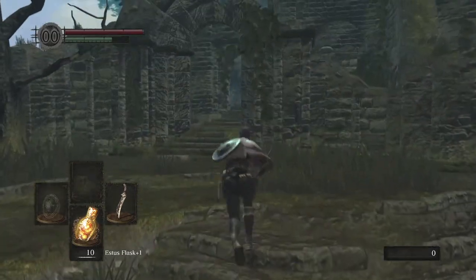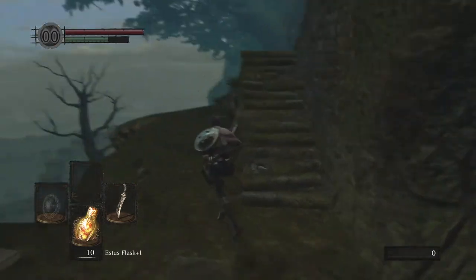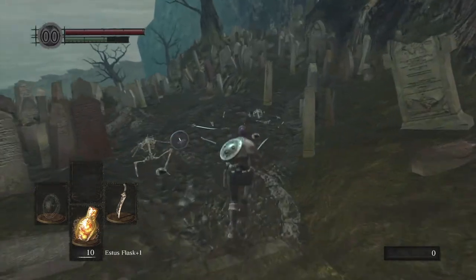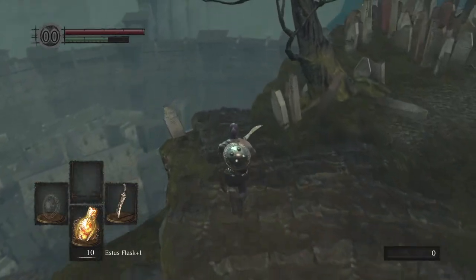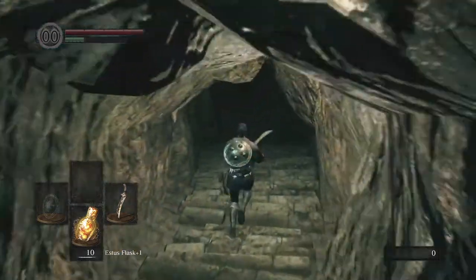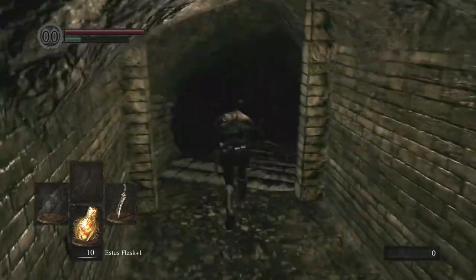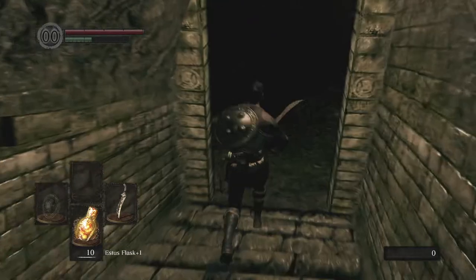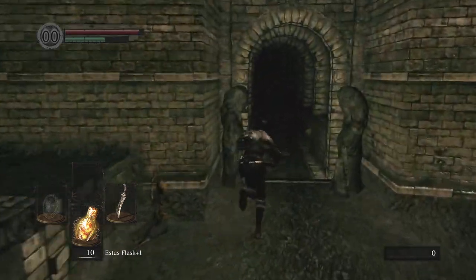Once you reach the tail end of the graveyard, you'll have the choice to go left or right. We're going to go right, because we're going to pick up one of the strongest strength weapons in the game early on — and that is the Zweihander. It's a weapon that takes a great deal of strength, but keep in mind that while two-handing, you can multiply your base strength by 1.5, and if you meet the required parameter you'll be able to wield it. The Zweihander is an absolute beast for somebody who wants to do the slow hack and slash. Now, respawning from the bonfire, we're going to take the left path into a brand new area — this is completely optional and for more experienced players or new players with a great deal of patience, because it is extremely rewarding.